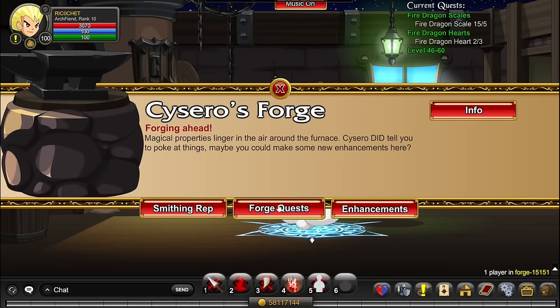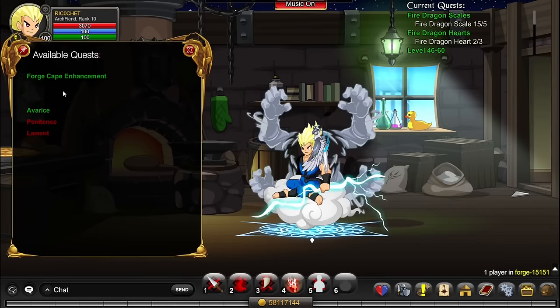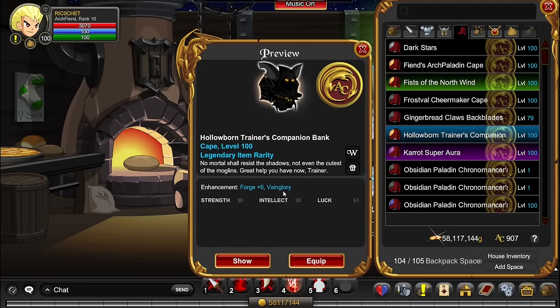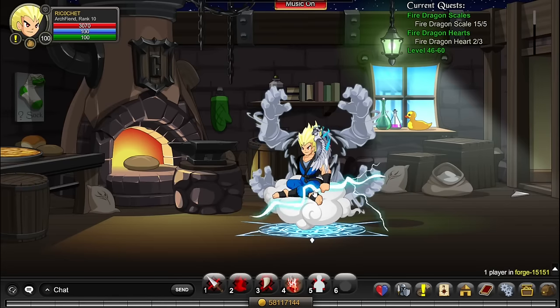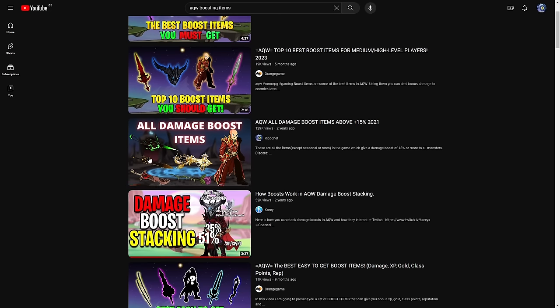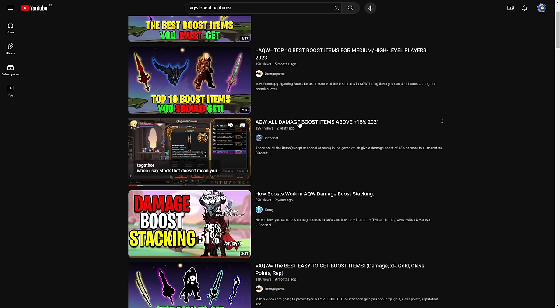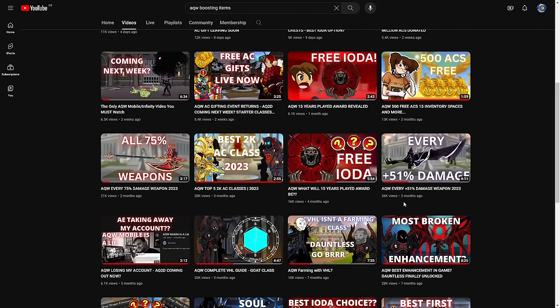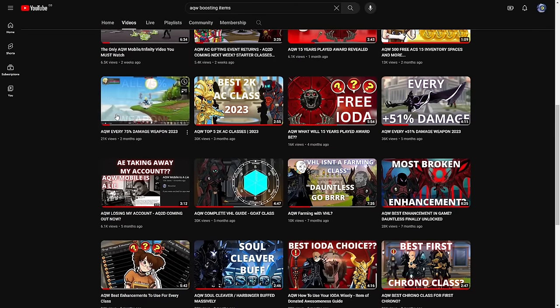Cape enhancements are harder than helm but easier than weapon. They each have different purposes — some give more HP, some more damage. The one I use most is Vainglory, which gives more damage. It has one minor downside but is super worth getting. If you have the time and patience, just get every single Forge enhancement. Also I made a video on all damage boost items higher than 15%, and more recently one on every 51% damage weapon and every 75% weapon.